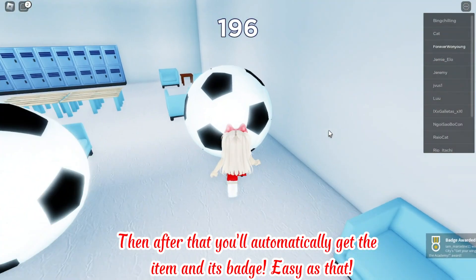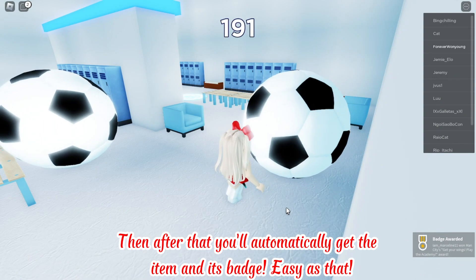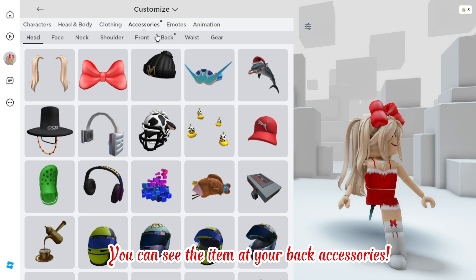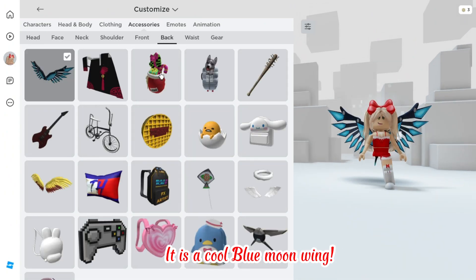Then after that, you'll automatically get the item at your back. Easy as that. You can see the item at your back accessories. It is a cool blue moon wing.